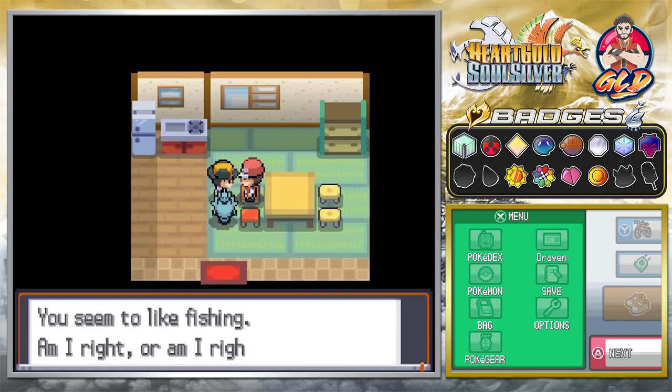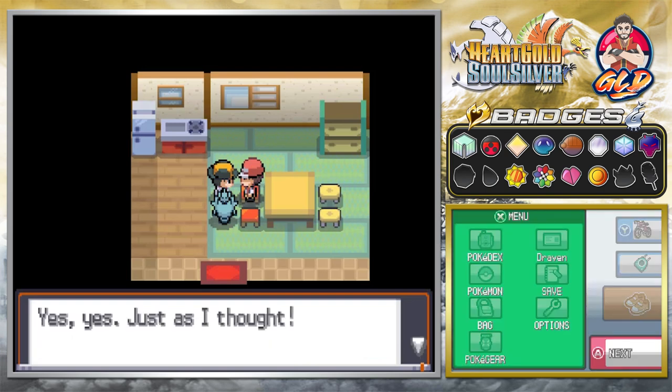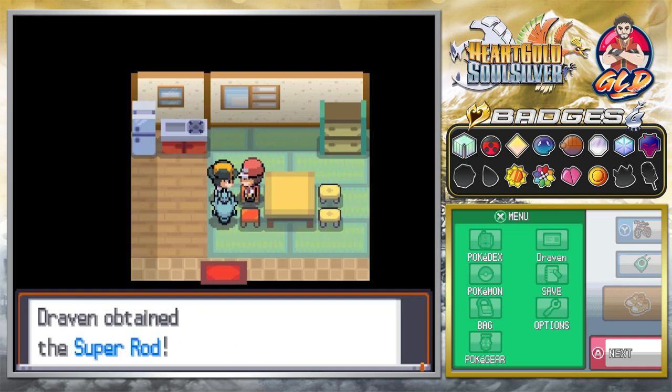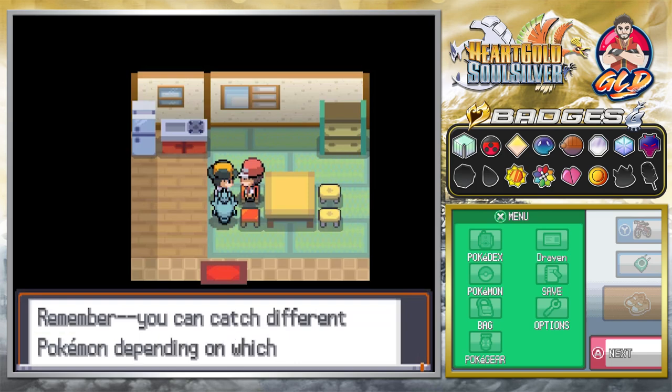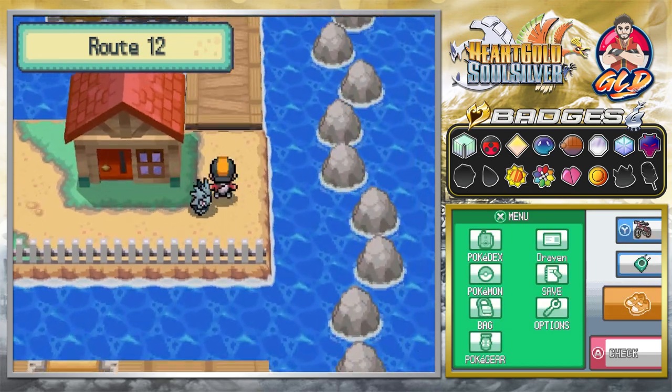Going into this house we meet the fishing guru's younger brother. He says he has keen eyes and gives us a super rod! With the super rod we can catch different — and more powerful — pokemon depending on the rod used, especially water pokemon.